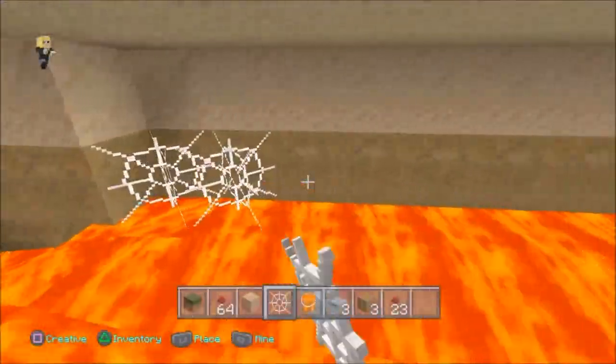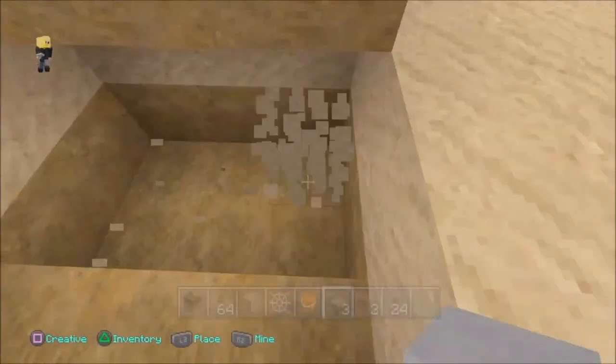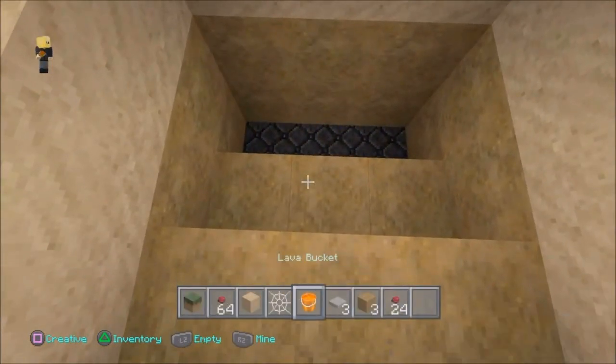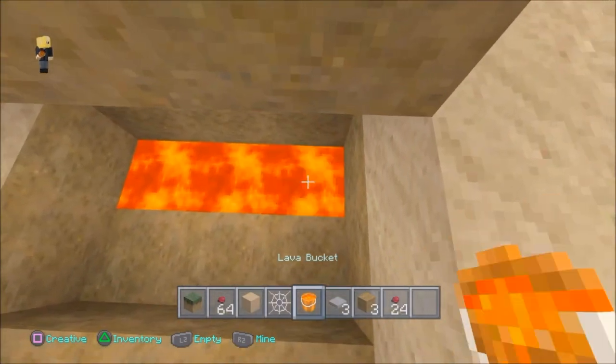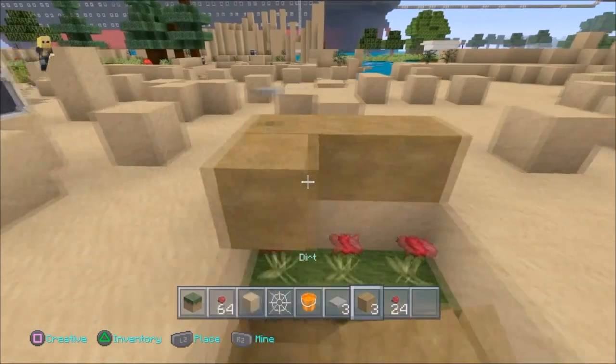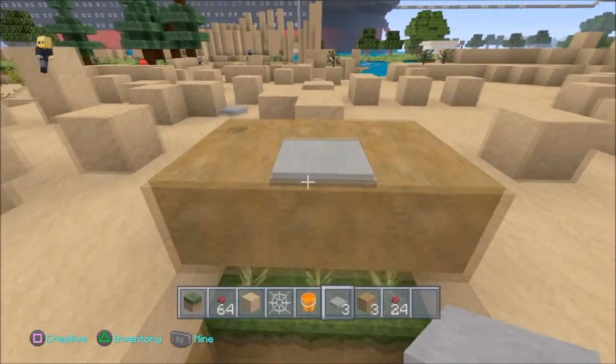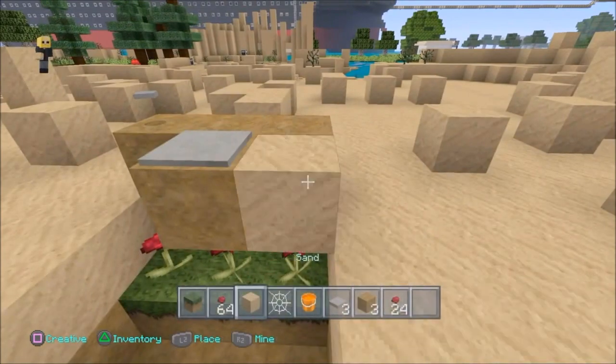Now that we've done that, all you need to do is put down your cobwebs very quick-like, like so. So basically, all you're going to have is a bit of lava at the bottom level, then your dirt, then your roses, and dirt. And don't forget to put a pressure plate right in the middle of the build. If you don't do this, it will bring problems later.